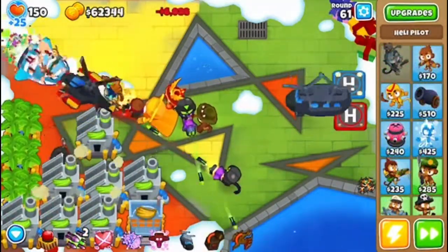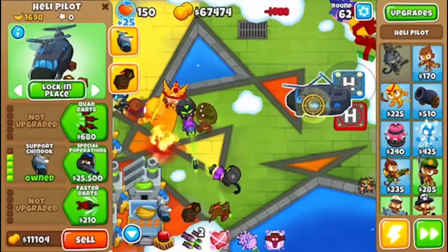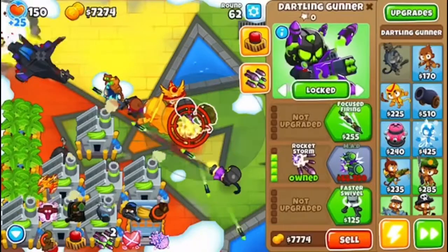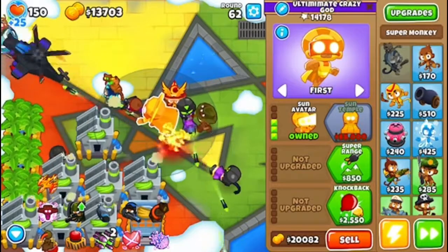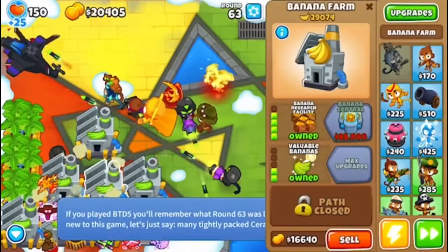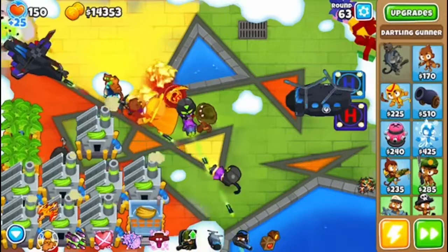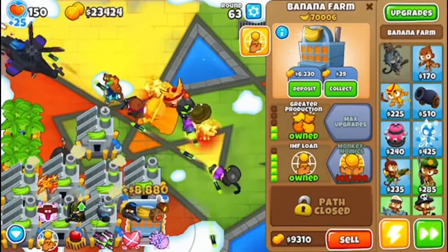I just went up against the BFB — we had no problem. I have a Support Chinook. I just upgraded to Special Popperations and Patchy Prime. I'm getting these three ready to be engulfed by the Sun Avatar. I'm getting it ready to be MAD. I have a bunch of Banana Research Facilities, and I also have the IMF Loan that I'm going to upgrade into Monkeynomics.